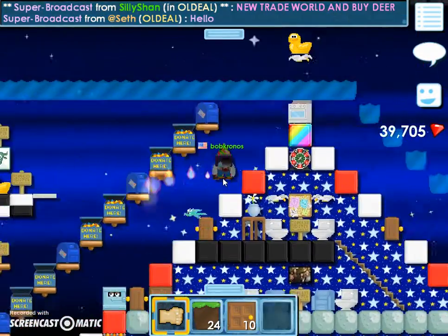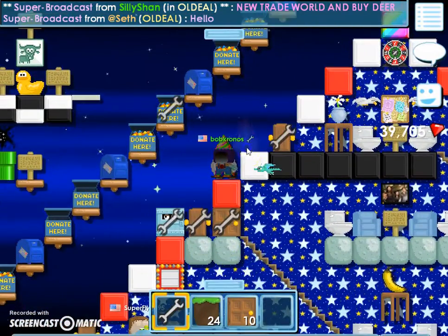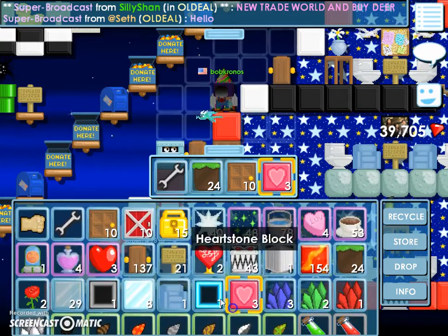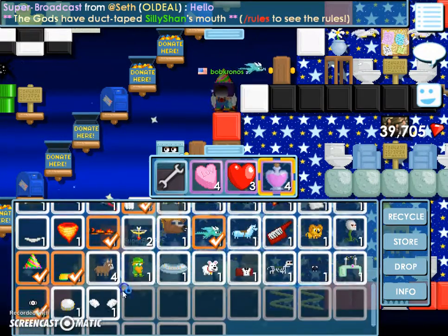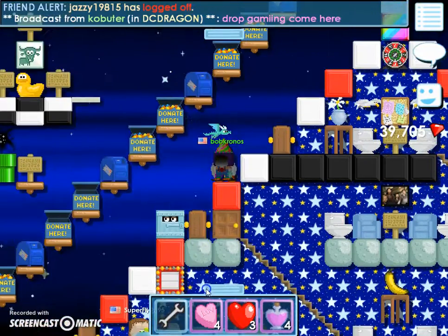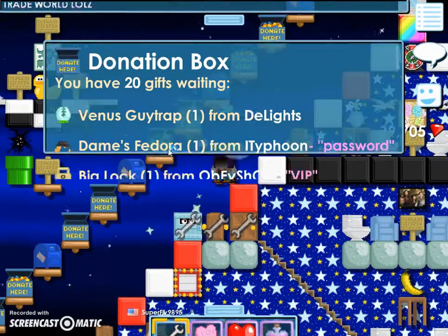I'm just going to make this Part 2 and finish up these donation boxes. If you guys haven't noticed, the Valentine's event has already come out, and I'm about to make a video for that too. I have 39,000 gems, so I'll be buying some stuff. They added these teeny angel wings and they're really cool, but they're only like 2 world blocks, so pretty easy to get. Alright, let's get back into the donation boxes.